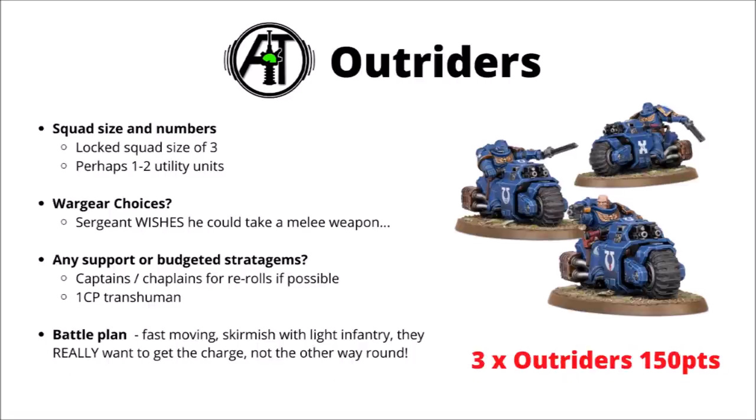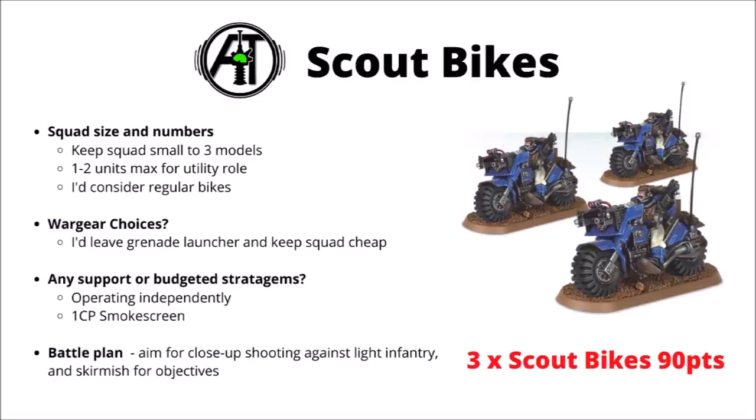Next we have the Outriders, who are locked to squads of three. Not really a unit I'd go too heavy on — their stats aren't particularly overwhelming even compared with standard bikes, and sadly the squad doesn't have any wargear choices either. The sergeant wishes he could take a melee weapon. With a flurry of attacks, they can certainly be helped by bike captains or chaplains for re-rolls or plus one to wound. Like regular bikes, I'd use them as fast-moving skirmishers to take out enemy infantry off objectives, but bear in mind these guys really want the charge — they don't want to be charged themselves, otherwise they lose attacks. Scout Bikes I feel similarly about — keep them small in units of three with low numbers for utility. I'd not really bother upgrading them; they put out fairly efficient anti-infantry fire up close anyway. Generally most people will probably take the regular bike squad over Scout Bikes, as losing the three-plus armour save and going down to two wounds is quite painful.